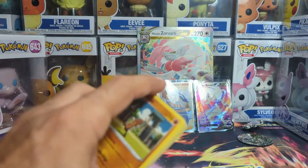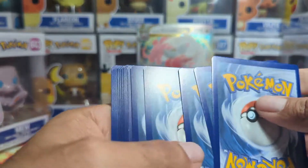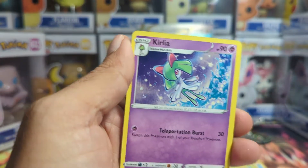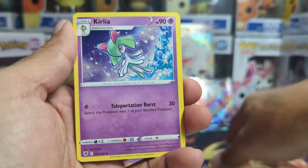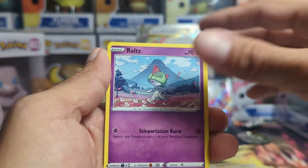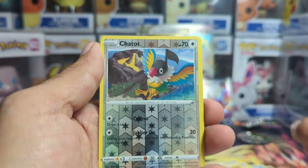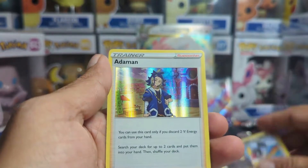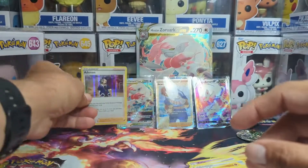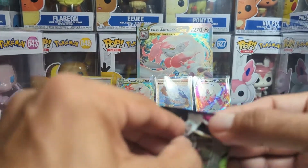This one is an Astral Radiance — there's a card code for you guys in the front. And here we go. We got Kirlia, Granbull, Switch Cart, Electrode, Magneton, Magnemite, Ralts, Hisuian Sneasler, Misdreavus, Shiftry, a reverse holo, and an Electrode regular holo. I don't even remember if we pulled this — it's been a while since we've opened a bunch of Astral Radiance, so I'll have to check the binders afterwards.